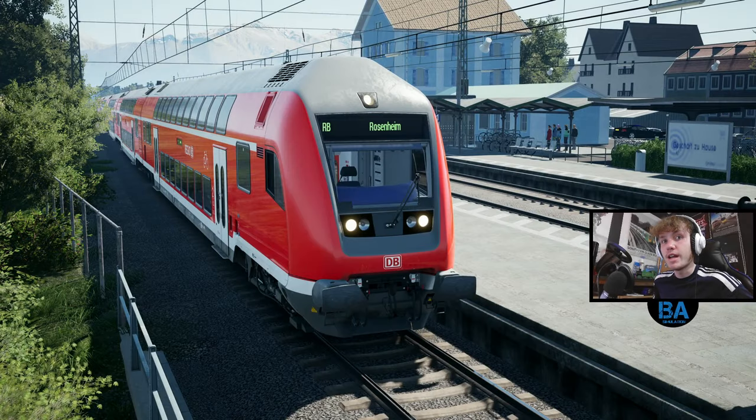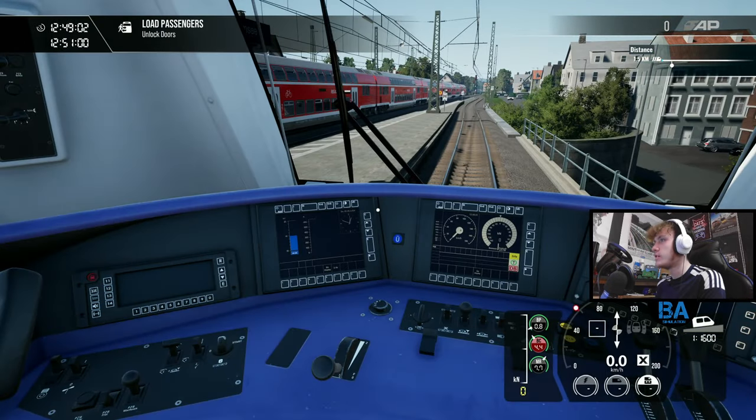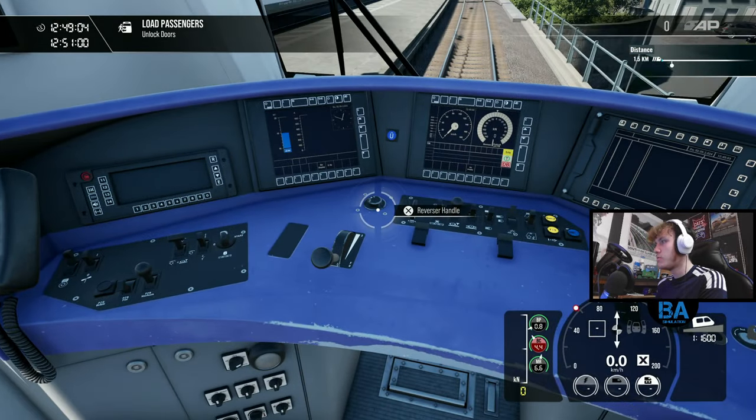Hello everybody, welcome back to another Train Sim World 4 video. We are back on — it's quite a nice scene, isn't it? We've got the Dosto there set right in front, the sun's out, got the mountains in the background. Can we just look at this for the whole video? This is quite nice. No, let's go out of picture mode and get the doors open and get driving.